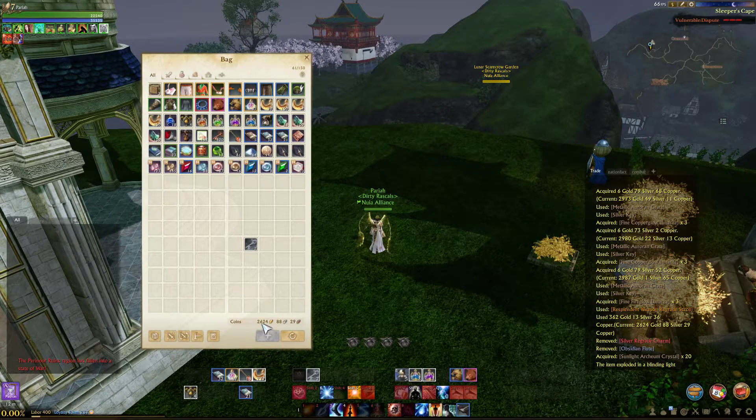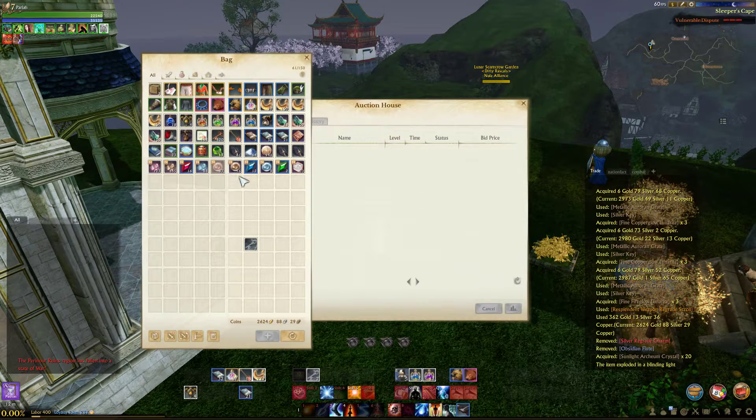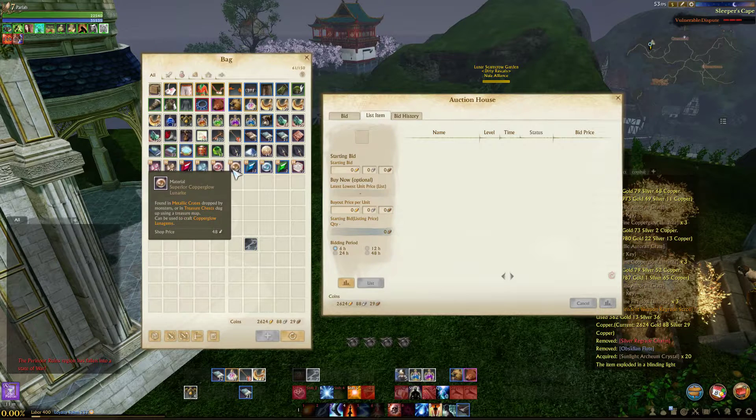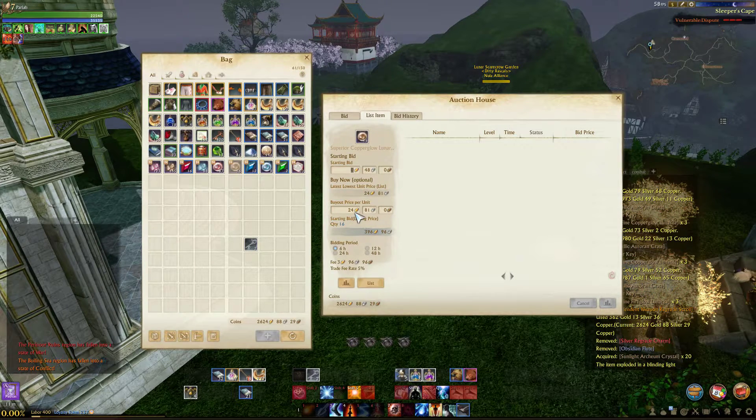So we got 2,624 gold, 88 silver, and 29 copper from opening 345 metallic aurorian crates. Now let's take a quick look at how much these are going for. If we were to sell all the superior fireglow lunarite that we just got and undercut them by 9 gold, we would get 12,240 gold. I definitely profited off of buying the keys — about an 8k profit just from the superior fireglow alone. Copperglow lunarite is 24 gold each — I'm glad I didn't buy any.